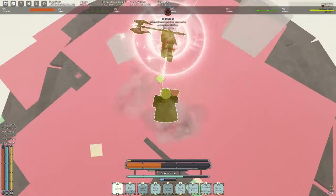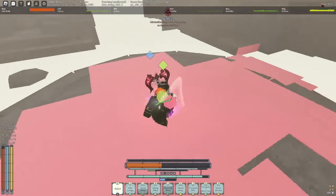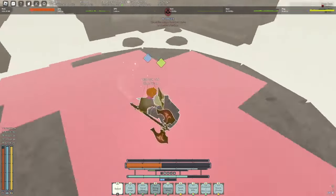So literally pick up Ether Absorption and Ether Conduit and you get a free damage buff on top of everything. Hope that helped you guys — make sure to like and subscribe!